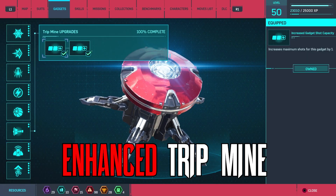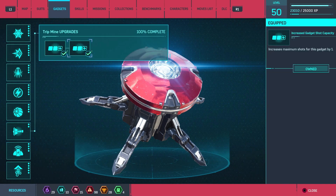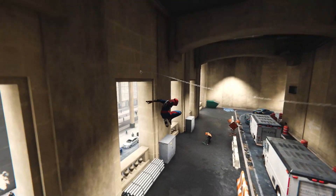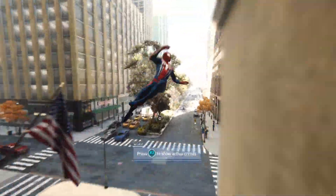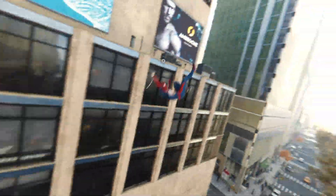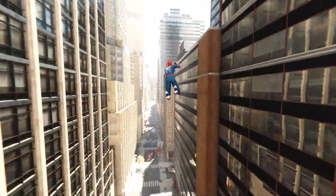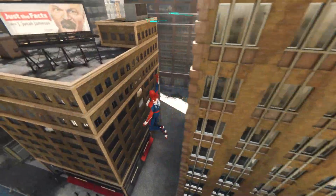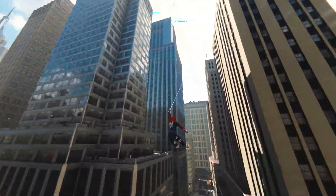Number 3: Enhanced Trip Mine. Instead of the trip mine we got in the first Marvel Spider-Man game, why not enhance that same trip mine by allowing it to target multiple people within a 10-meter radius? That would be so cool and useful for clearing out a cluster of goons. We only get about 4 trip mines to use at a time in the first game, but I think to get the most use out of them is to enhance the device by allowing it to take out multiple enemies at a time.